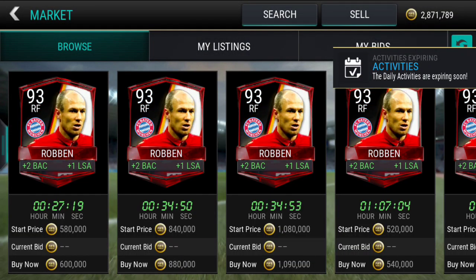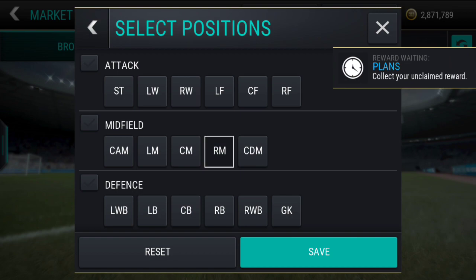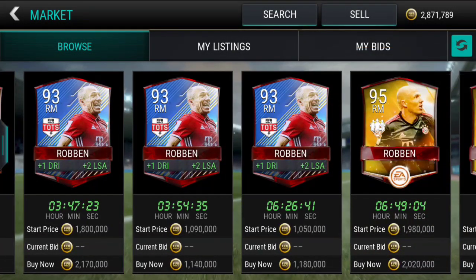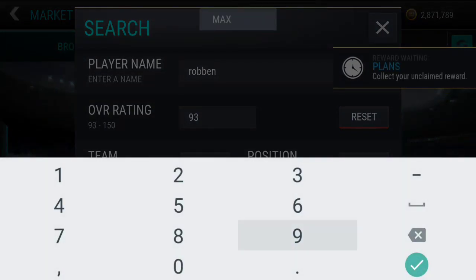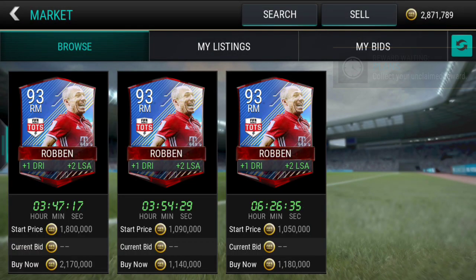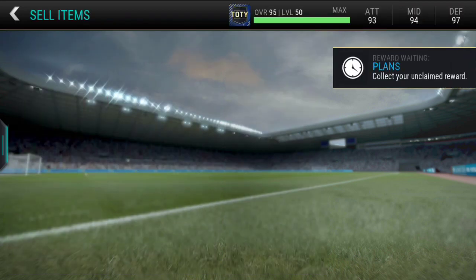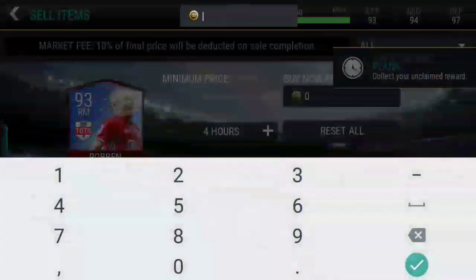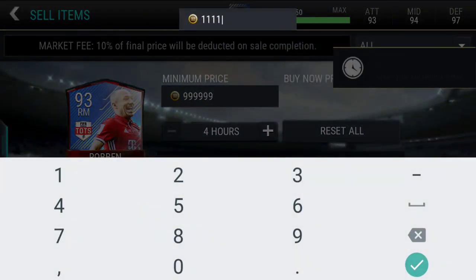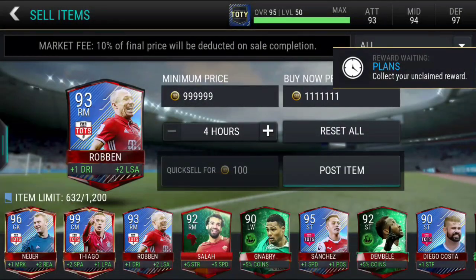I'm gonna search for Aryan Robin's price — right midfielder, 93 overall. Doesn't look like he is cheap, looks like he's going for a lot right now in the market. One million coins — which is freaking lovely! So we can sell off our Aryan Robin for 999,000 bid and 1,100,000 buy now.